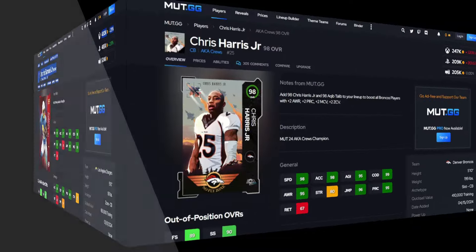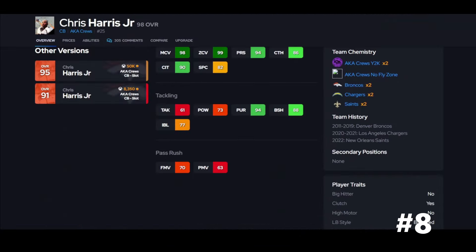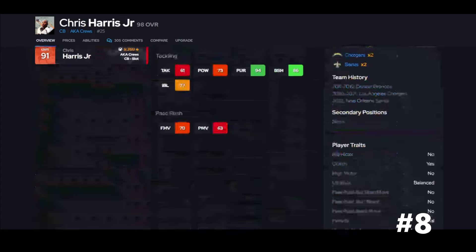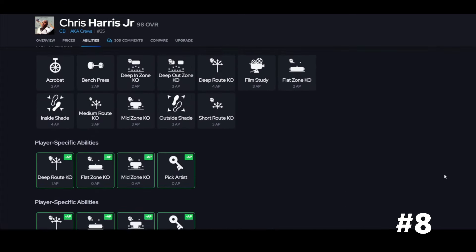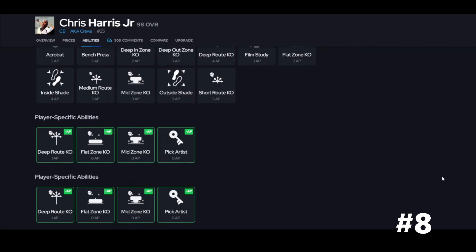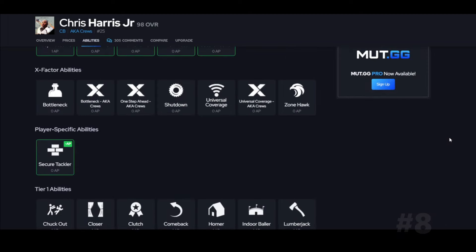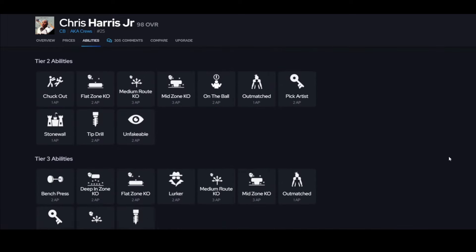Up next we have Chris Harris Jr. Chris Harris Jr is going to be good for a couple of reasons: his boost, his speed, and his discounts. He gets pick artist, but he doesn't get deep zone KO — keep that in mind. He doesn't get secure tackler, but he does get universal coverage, so he's going to be good enough. Universal coverage is very useful on your team, I just wish he had deep out.